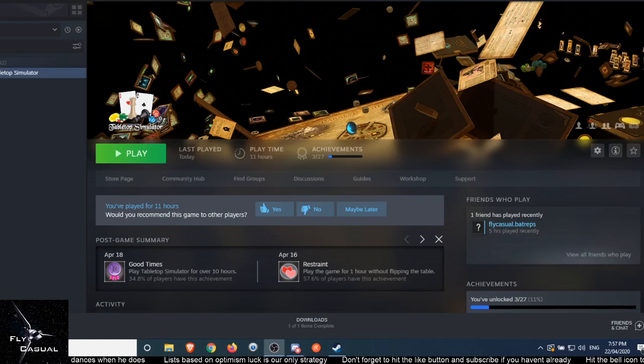Welcome viewers to another Fly Casual How To. Today we are going to be learning how to play Armada on Tabletop Simulator. This is actually going to be a three part series covering installing Armada on Tabletop Simulator, building lists, saving lists and objectives, setting up for a game, spawning your pieces, loading lists, deployments, how to move — almost everything you need to know to play the game.